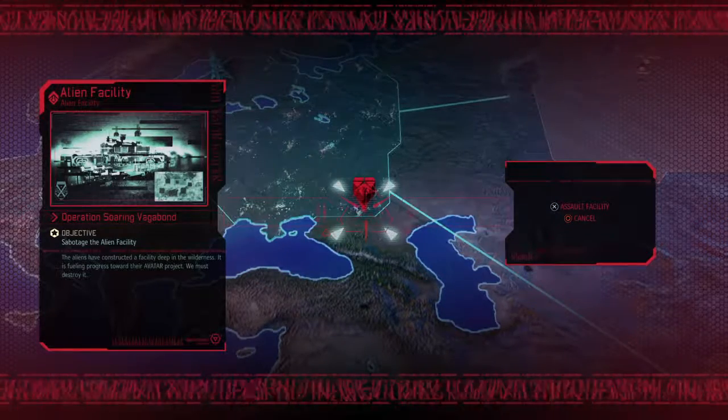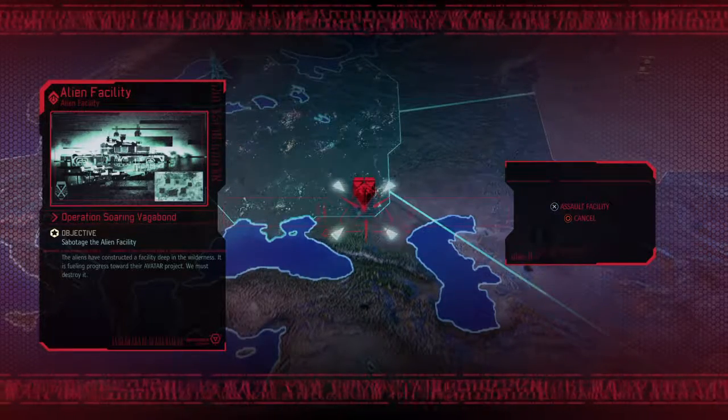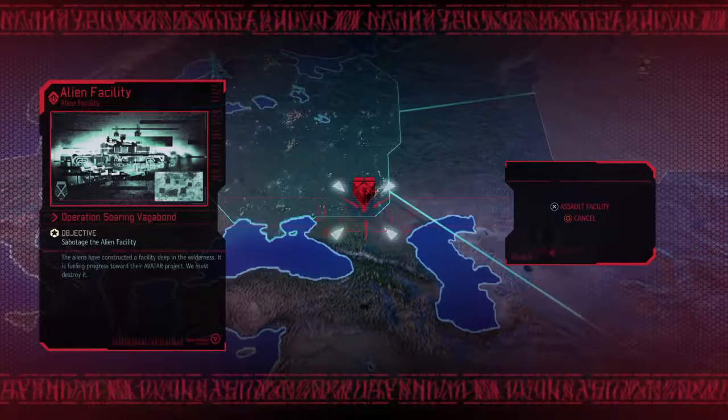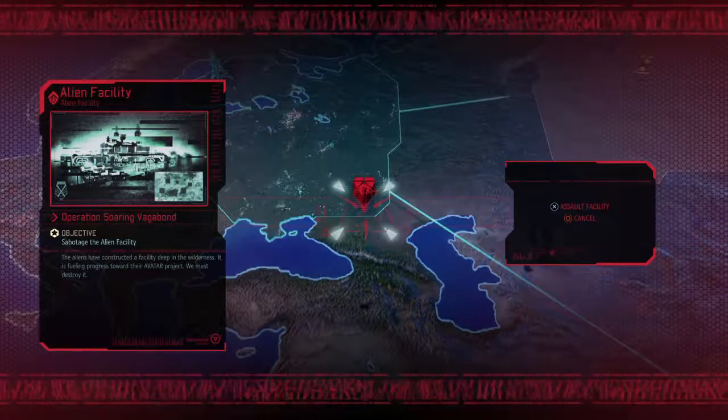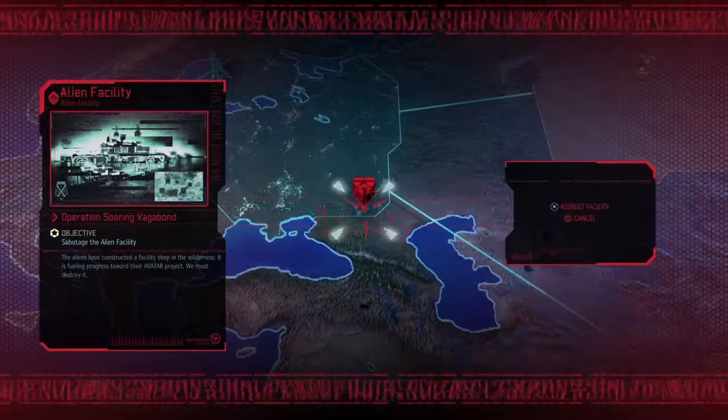Hey everybody, this is Old Man Gaming's MMEHIA1, XCOM 2 Token Edition. We are looking at an alien facility, Operation Soaring Vagabond. We need to stop this counter, we need to get to it fast, we need to come in here and sabotage this alien facility.